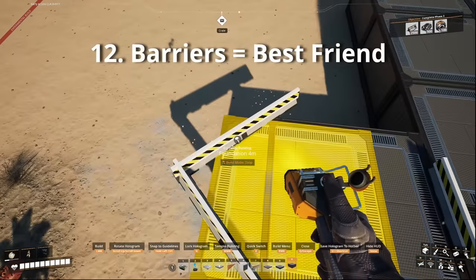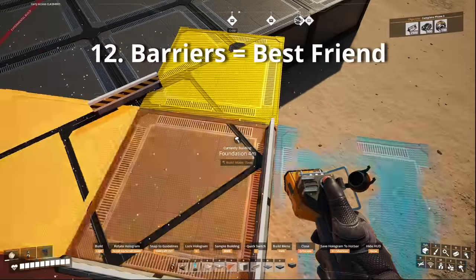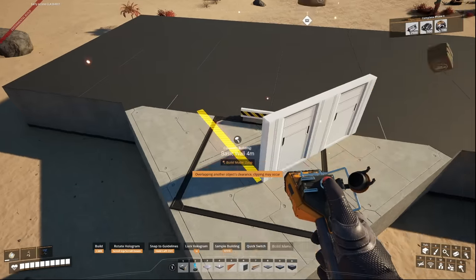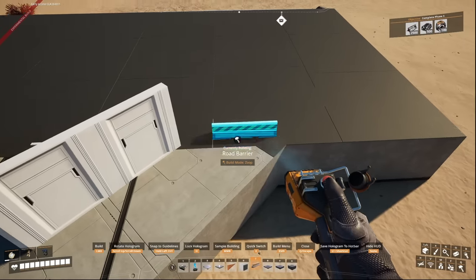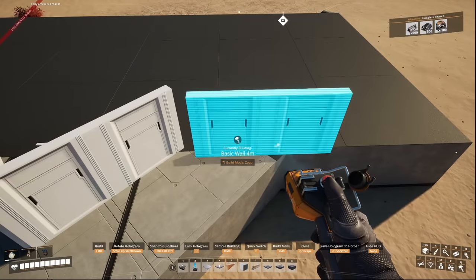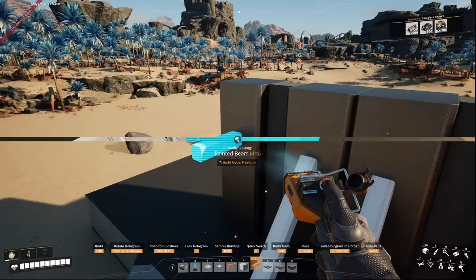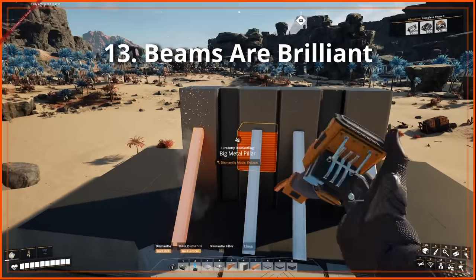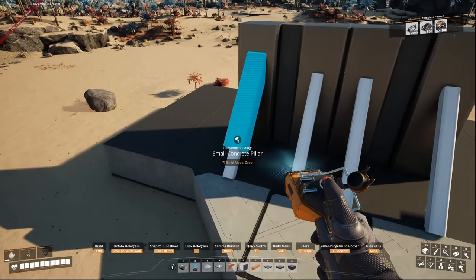Barriers are probably the most versatile buildables in the game. You can use them to snap foundations to them or replace them with walls by holding Control while placing a wall on top. This allows easy freedom of building without needing to place down pillars, which can be more time consuming. Beams are the second most versatile item — place them down and you can snap pillars to them to create diagonally placed building blocks, or use them to add depth to builds or block out light.